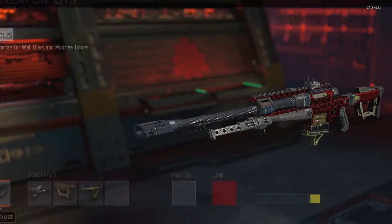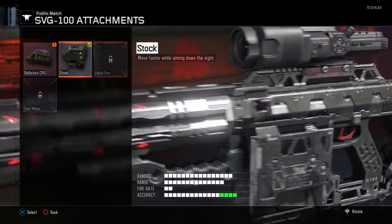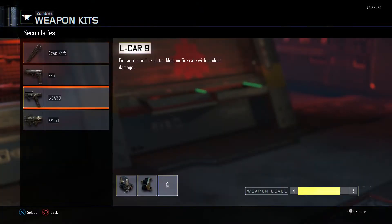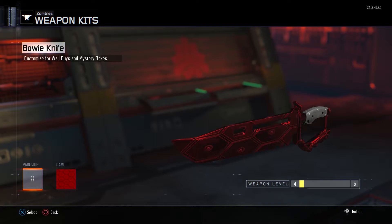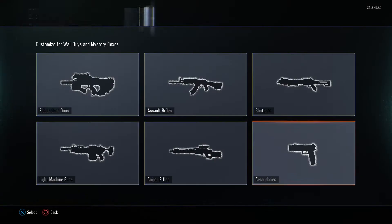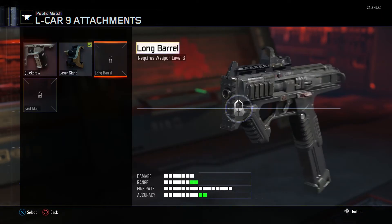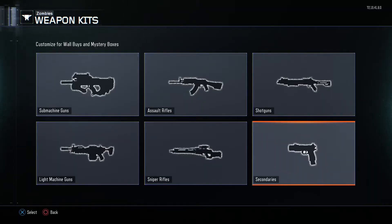Then we have the Sniper Rifles. I'm done with this one here, and then the SVG 100 — I still have some work to do. That's a tough one to use in Zombies, but it's fun to use. I use it every once in a while. Secondaries — now this is the weird thing. Before, I've used the Bowie Knife plenty but I've never leveled it up. But recently I was playing just to finish off Prestige 6 and I started leveling the Bowie Knife. And maybe even the XM53 — that ugly diamond camo that I have for it. The RK5 is completed, and the Elkar 9 is almost completed. I think there's 7 total levels for that and I'm on 4, almost 5. Anyway, that's the weapons that I have.